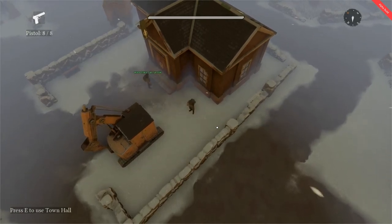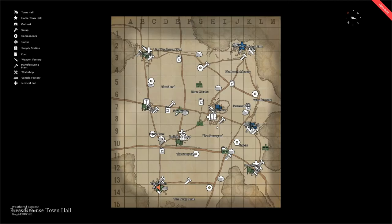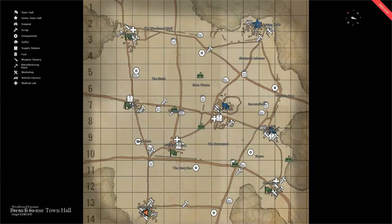Once a faction is in control of a town by way of controlling its town hall, then this is represented on the map by the flag of the town changing to the color of that faction. As you can see here, colonial towns are in the green, and warden towns are in the blue.